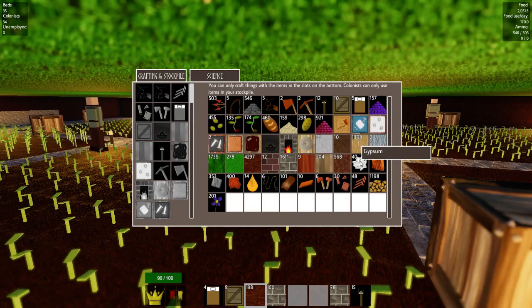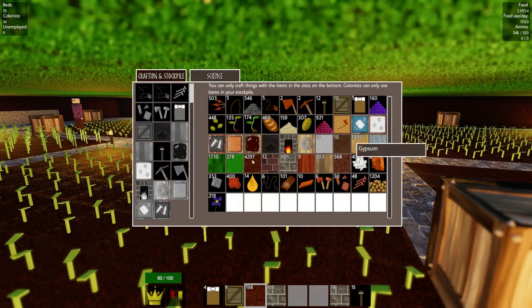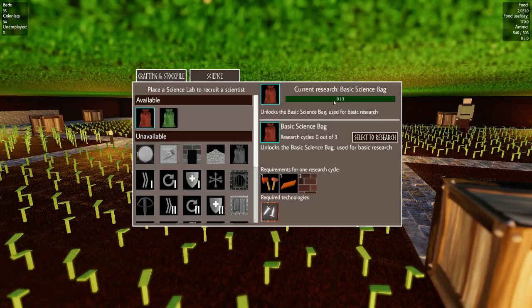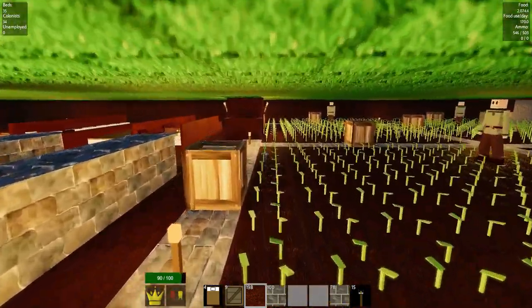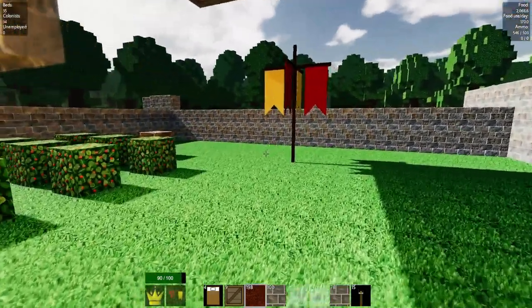We're getting clay now, which will enable the next load of research, because we'll start getting bricks once we have enough clay. Oh, we've got bricks already - so let's start the basic science bag research. Nice and quick again. Let's go start on doing another tree farm.